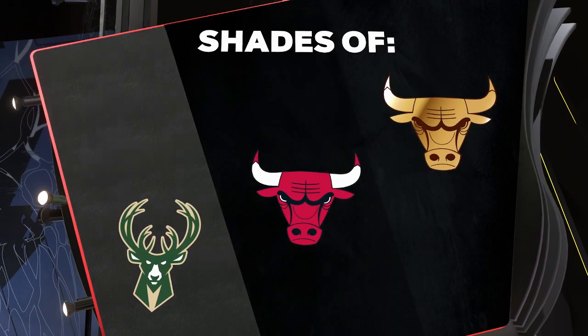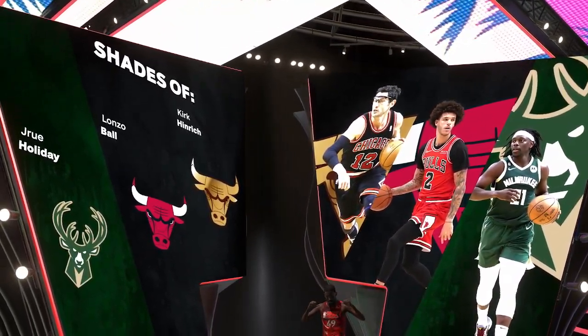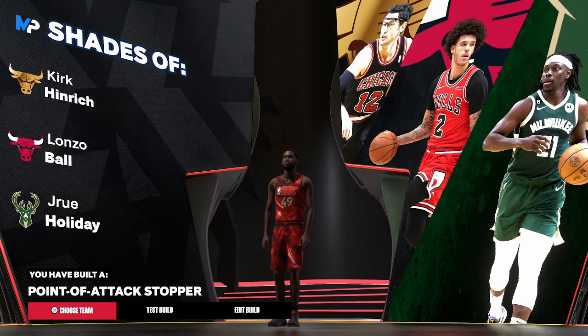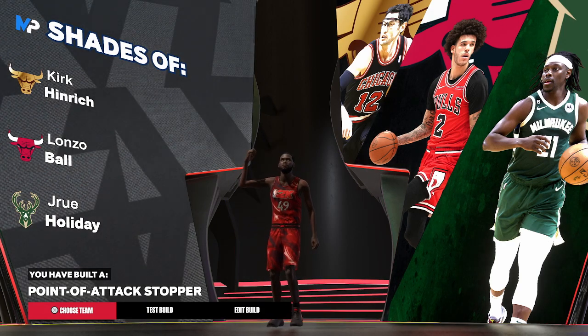Of course, when we create our build, you'll see these shades of Kirk Heinrich, Lonzo Ball, and Drew Holiday. And of course, the super rare build name is Point of Attack Stopper. So there you have it — this is my Point of Attack Stopper build for NBA 2K24.